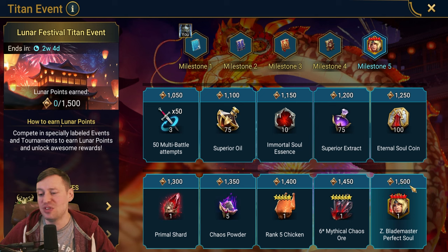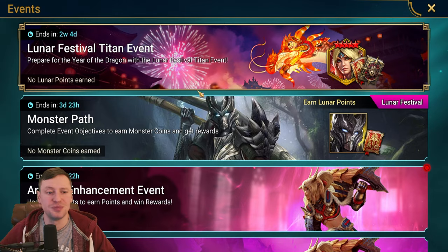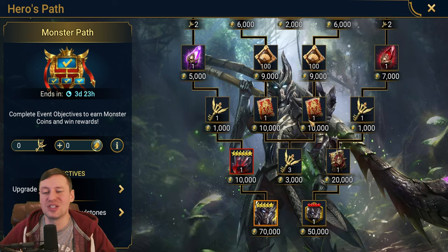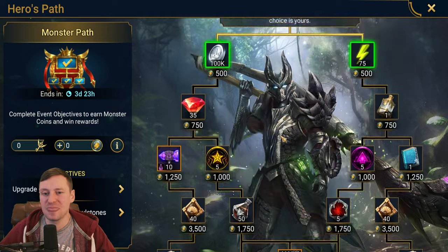The one thing I don't like about this is that with Tormann they gave you a split, so if you weren't quite end game you could get at least two or three awakenings rather than just getting nothing. That kind of sucks, but it is what it is. So — the Monster's Path — and this just looks redonkulous to me.